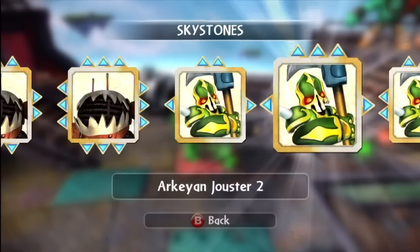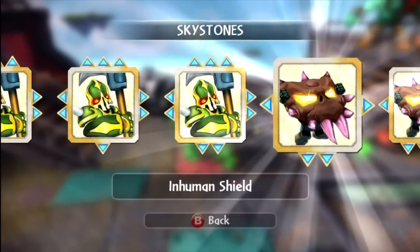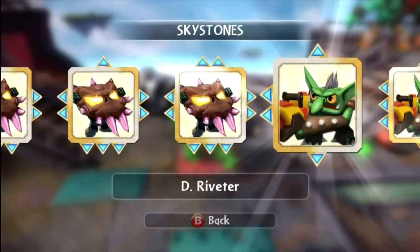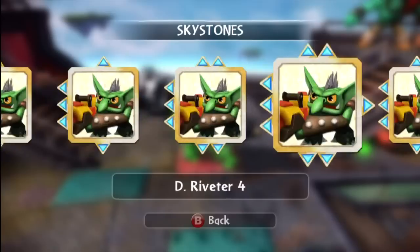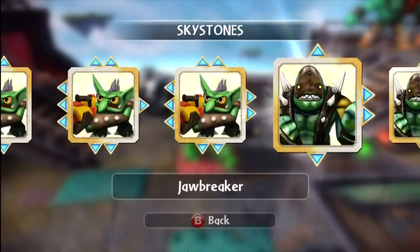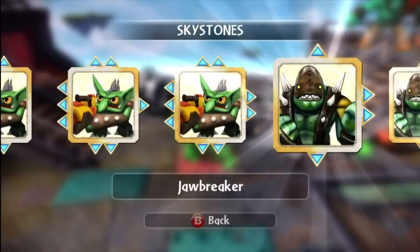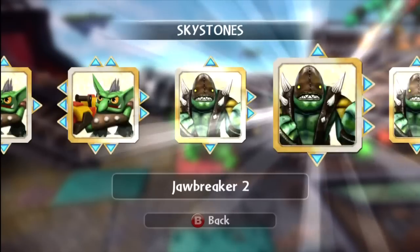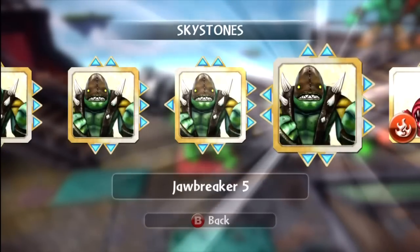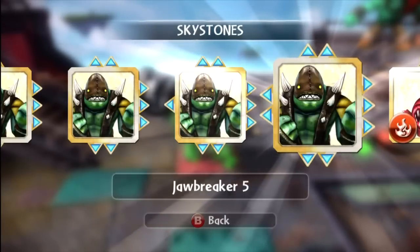We've got Archean Jousters — five of them. We've got the Inhuman Shield — five of them. We've got the Derivators — five of them. We've got the Jawbreakers, which are very cool looking Skystones. I try to play them just because I love the way this character looks, but they are unfortunately not that useful. So we've got Jawbreaker one through five. Five is somewhat useful, but later on against more challenging opponents, he's still a little weak.